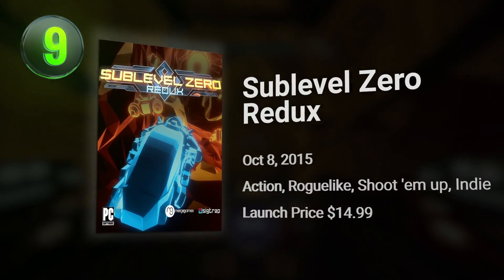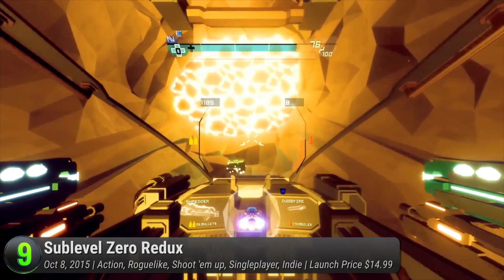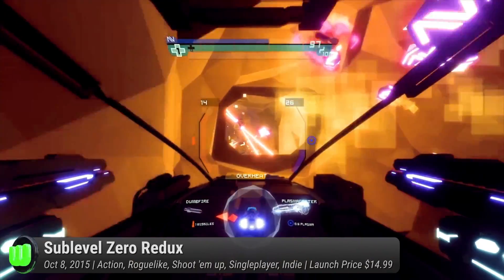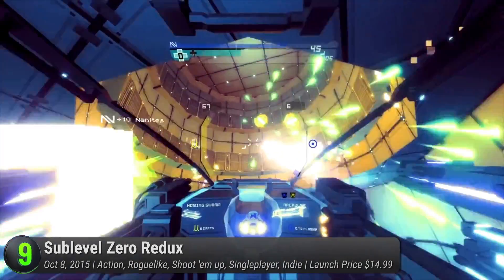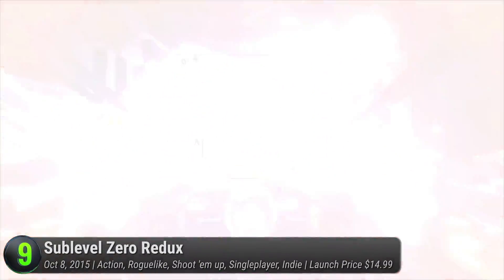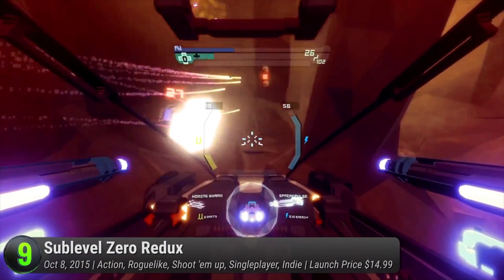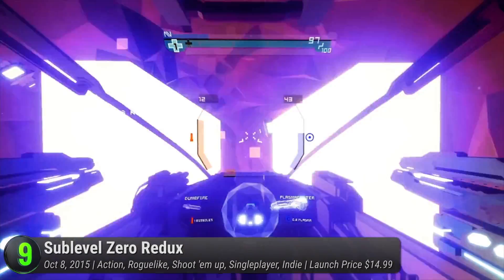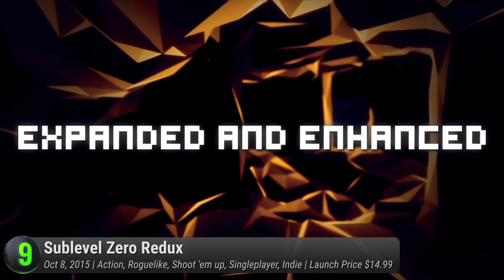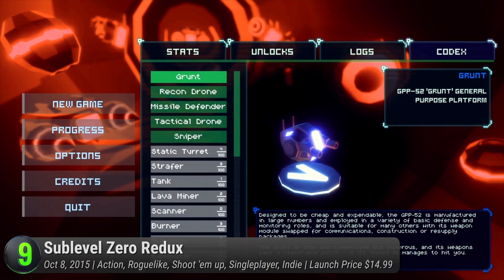Number 9: Sub-Level Zero Redux. Filled with tight spaces and flashy neon lights, this roguelike shooter is almost pixel-perfect. Strap your VR gear and engage in a procedurally generated world where reality is falling apart. Take control of your gunship in Zero-G fashion. Use its six degrees of freedom to carefully move around its world. Loot advanced weapons and take down hostile threats filling up your screen. With HTC's gear, feel Sub-Level Zero Redux's restructured campaign and balanced gameplay design in full form.